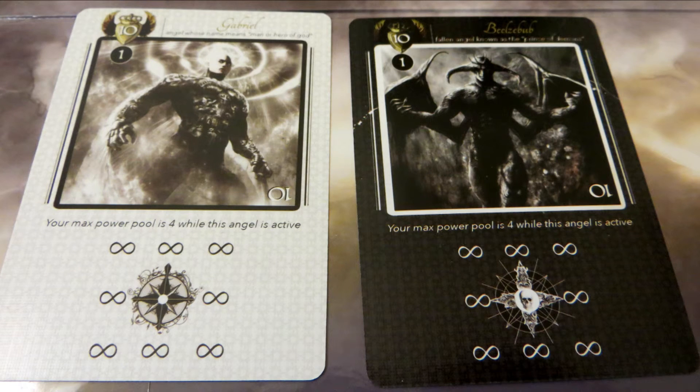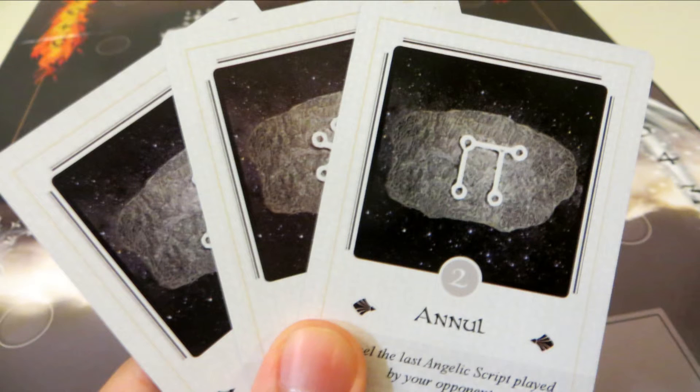You can even attack face-down angels if you want to, but it's risky since you won't know what their elements or activation ability will be until you fight them. You don't get any points for winning battles, but it does make your life a little easier. Each side has one special angel with all infinity symbols — they can only be defeated by script cards or each other. While your big guy is in play, you can't move your power level over four.